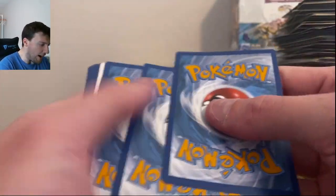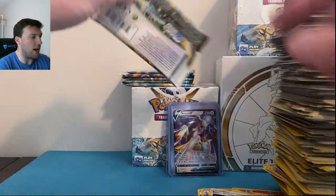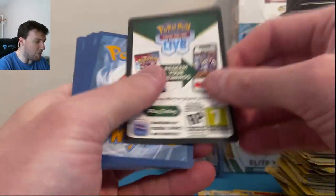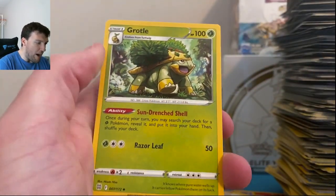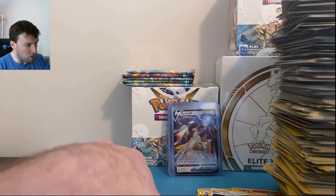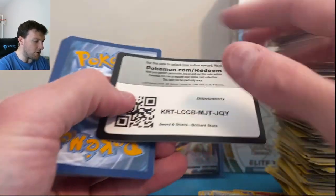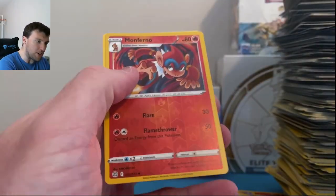I got backwards V-Star Energy. Pachirisu — let's go right to it. Trinopius and Grimmsnarl. Whimsicott — we haven't pulled a Whimsicott V-Star yet, very bizarre. I'm noticing the black code cards actually have like backwards, you know, how you flip them over. Gabite and Raikou V-Star. Words are hard now, y'all — we've been going at this for a while. You get to a point where you just get downtrodden because you think it's never going to happen. Nothing is pointing out that we're going to be able to pull these cards here today.